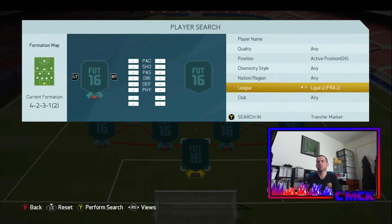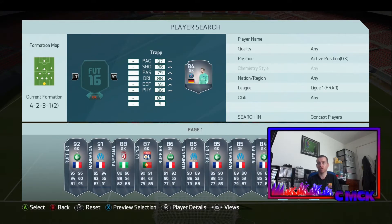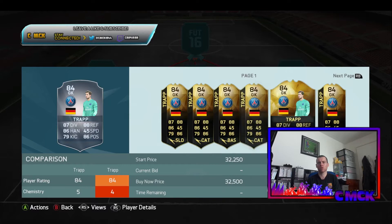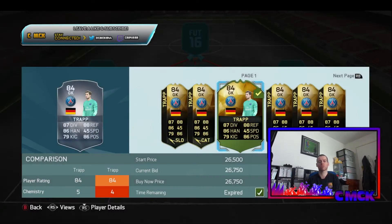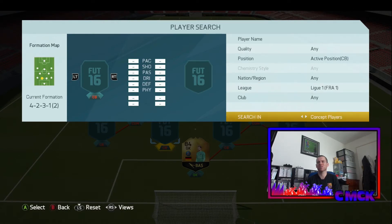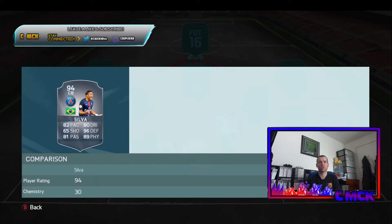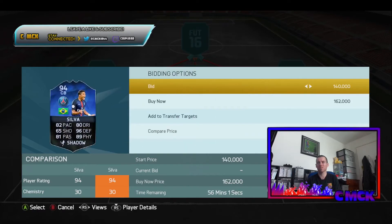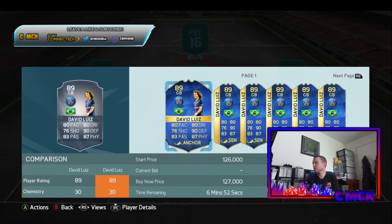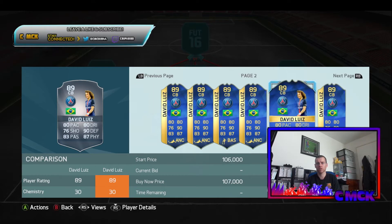Starting off in goal for PSG — I'm going to try and build this as fast as I can. First of all we need Trapp. I think that's the only downfall with PSG — they don't have a great goalkeeper. He's 26k, I'll buy him for 26k anyway; I'll use him in my main squad so it won't really matter. When it comes to the defence, David Luiz — I actually haven't used him this year. I don't know if he attacks too much.